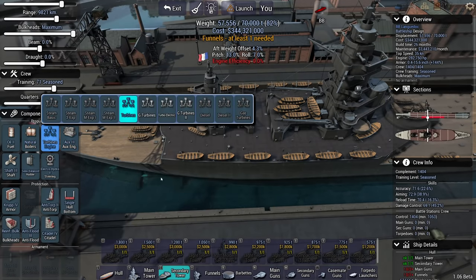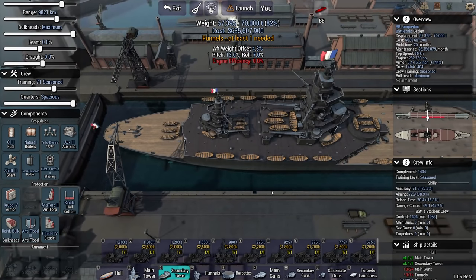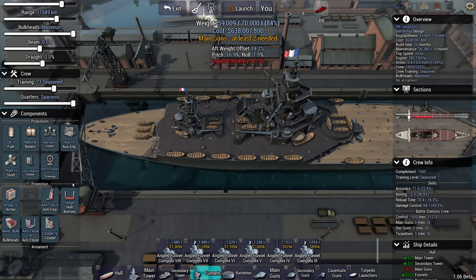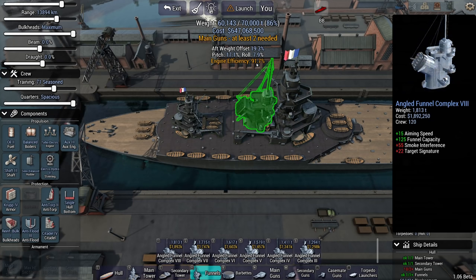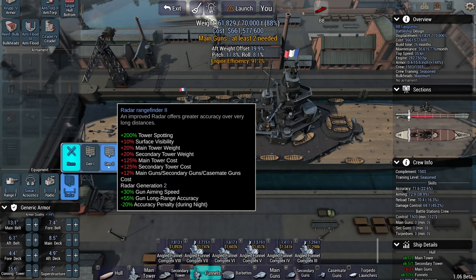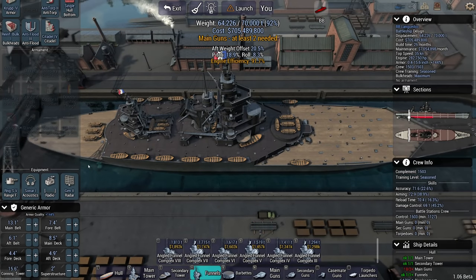When it comes to engines, turbo electric drive is fun to use because it allows for acceleration and deceleration, which for this ship is in line with what I'm thinking - the ability to quickly speed up, slow down, and thus throw torpedoes off. Let's go with balanced boilers for 90% engine efficiency, not as good as I'd hoped. Something else I'm looking into: I've already used 60,000 of my 70,000 tons and I haven't added a sonar station, radar system, rangefinder, or a single gun yet.